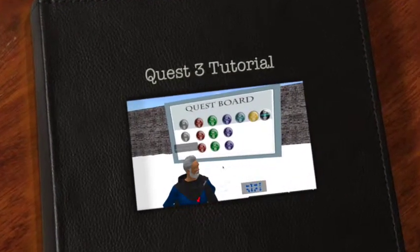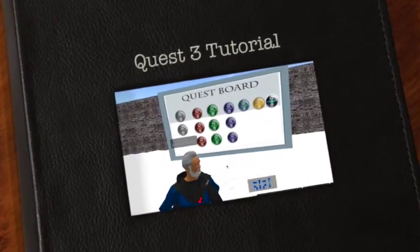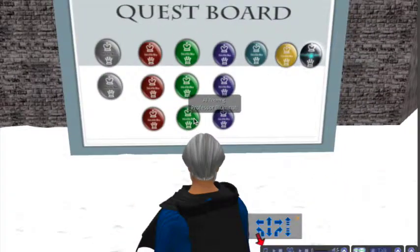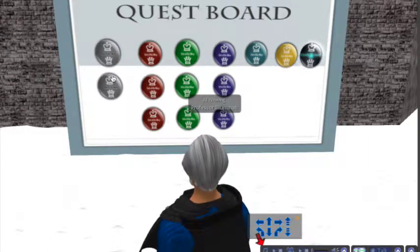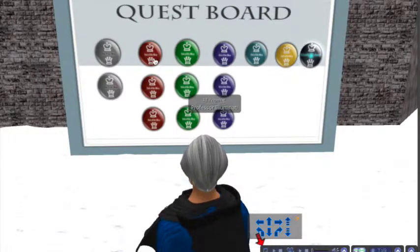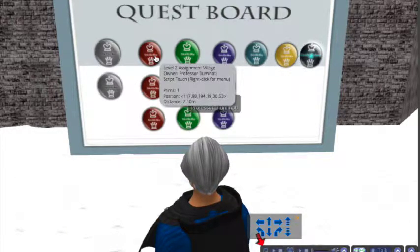Quest 3 with Professor Illuminati. I'm now back at the questing board and I'm ready to complete quest number three. I've already completed level one, so you should have received a badge that's colored gray like this. So off to quest three to begin my level two adventures.